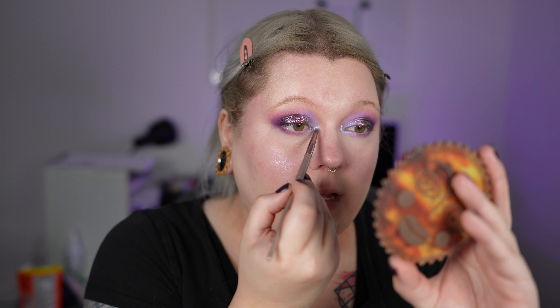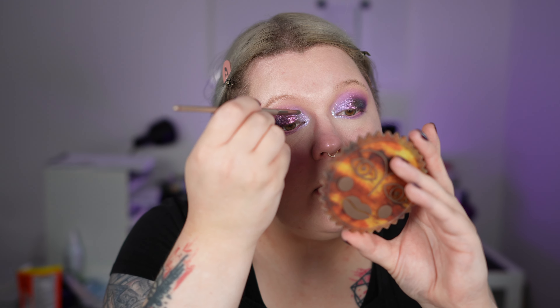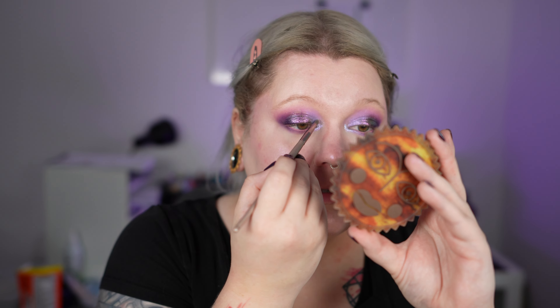I don't like how the inner corner looks — it's not intense enough. So to keep the monochromatic vibe, I'm taking the LH Cosmetics Sparkle Liquid Eyeshadow in the shade Blink, which has a transparent base but shifts blue and purple. I grab the tiniest bit with a brush because this is intense, and tap it into the inner corner, then carefully blend it out. It shifts more blue than purple, but it still matches this vibe.